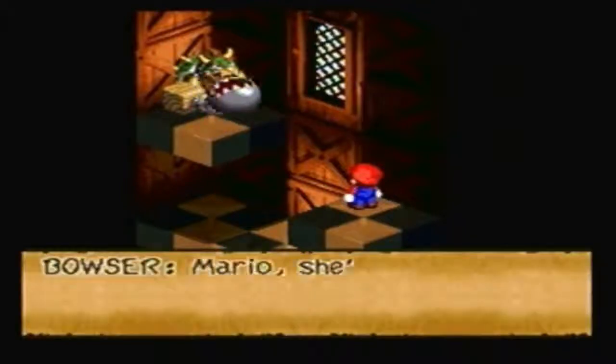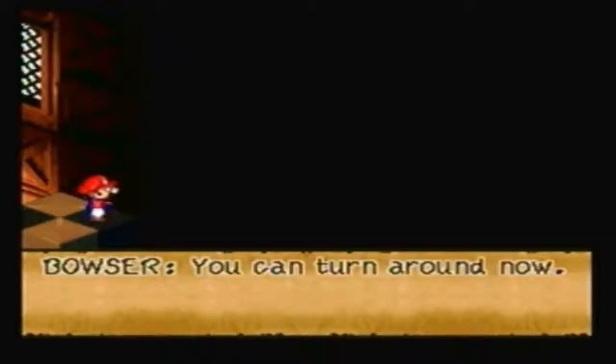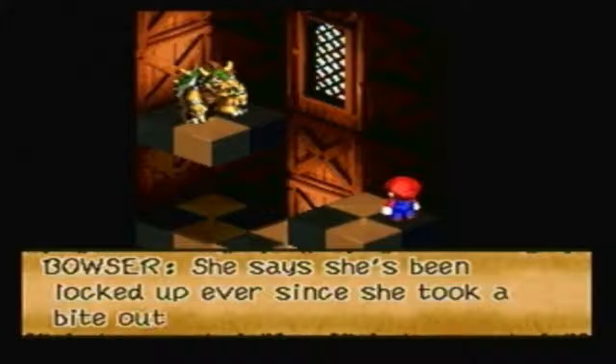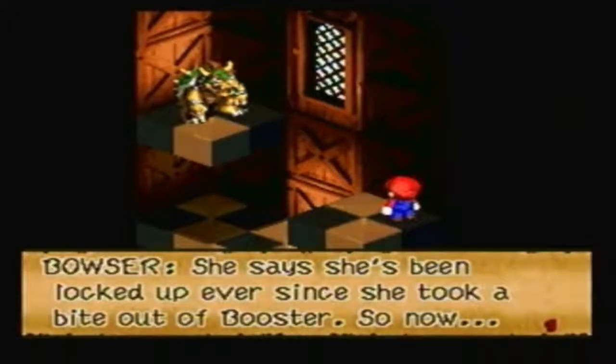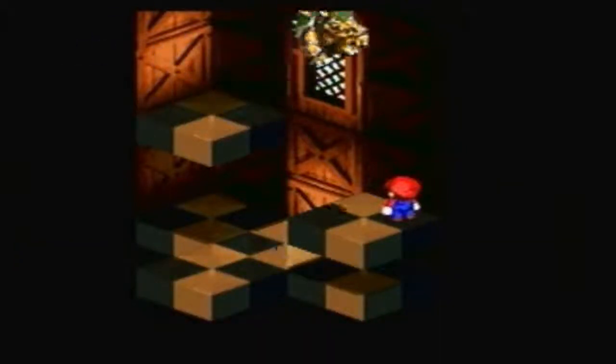Bowser. Mario, she's a bit shy - look the other way, will you? Bowser, what the - Bowser, no! Bowser, what are you doing? You can turn around now. She says she's been locked up ever since she took a bite out of Booster. Now she wants to help us stir up a little trouble. So yay, we got the Chomp!